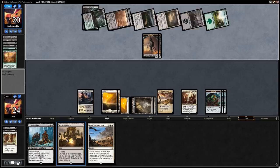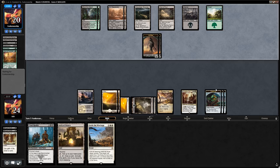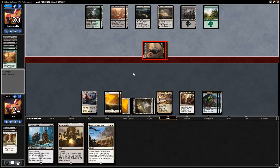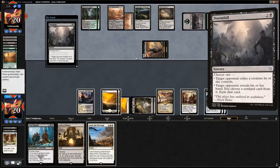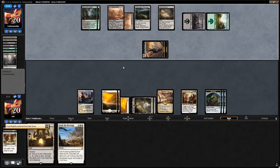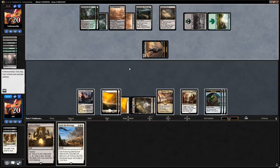We take 4 damage and don't really want to use Settle on two zombies when we have Profane Procession. Doomfall makes us discard a non-land card — that's why we didn't want to use the Treasure Cove right away; it's usually better to wait until the last moment to draw cards if you don't need to play anything on your turn. End of turn we draw. The opponent could have used Field of Ruin on the Treasure Cove and they think about it — and yes, they do. That's fine, we can use the Treasures as mana sources.